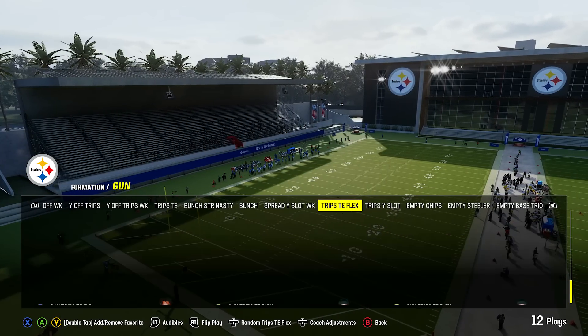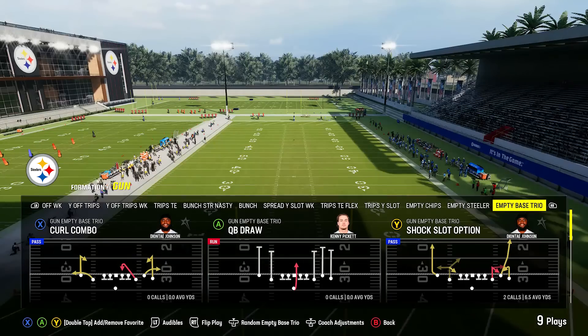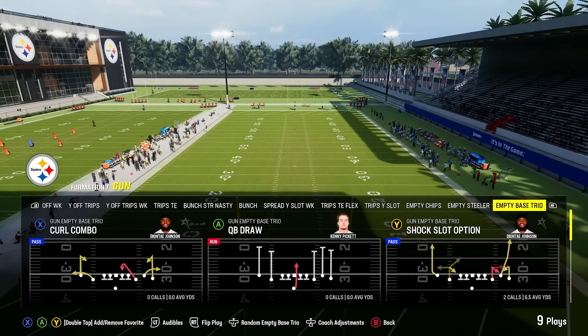You've also got the trips tight end flex, which is a slightly different version of trips tight end. And there's a bunch of really good empty sets if you like to go five wide and spread the defense out.